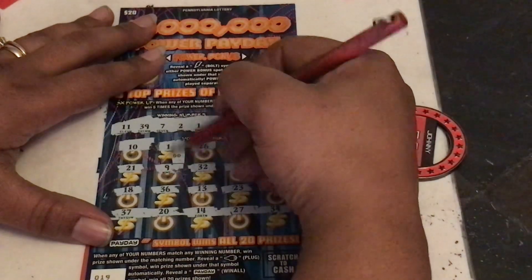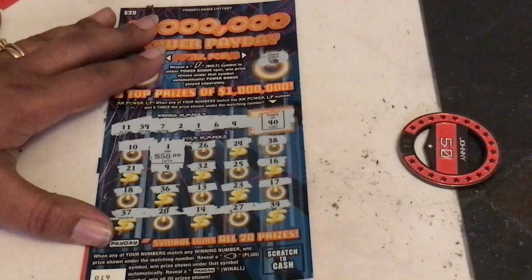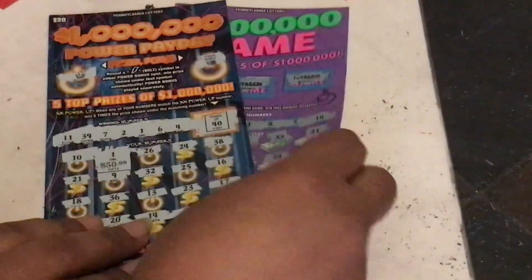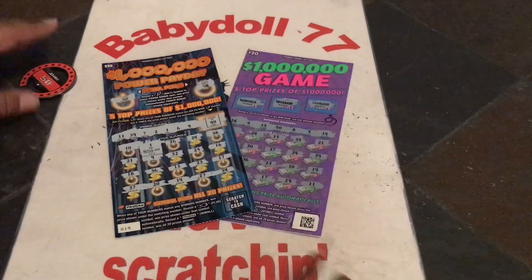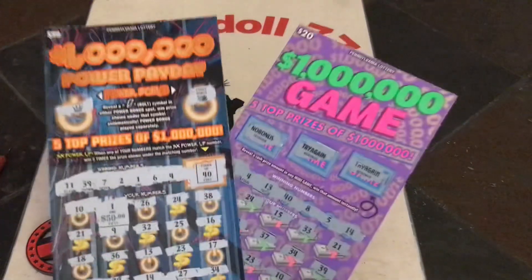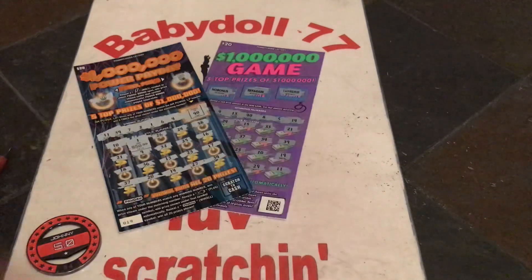We got small zeros — for a $50 queen in the house guys! Boom baby, there we go. We got that $50 win, that is a $10 profit. So the Power Payday comes through with the win — it wins this $20 battle. The one million dollar game did not come through, so the old comes through with a win. Thank you guys, till next time. Bye.